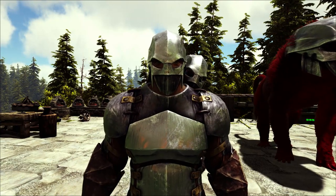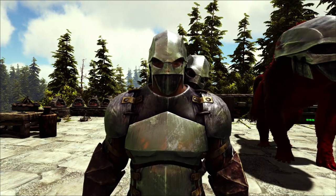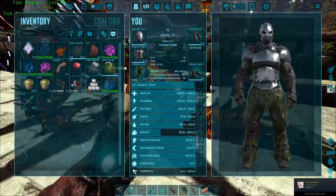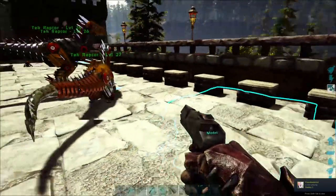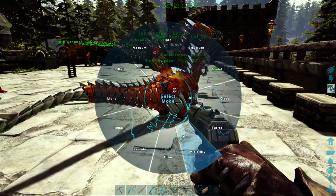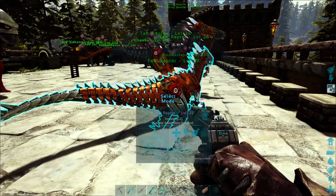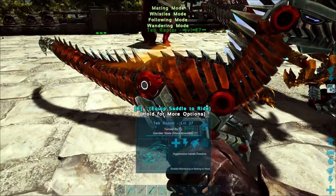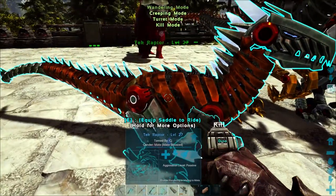What is up ladies and gentlemen, CJ the Cheese DJ and we're back with another Lost Island Hardcore episode. Today we're first going to kill a newly born raptor, and then we're going to head to the aberration cave. I figured we'd try and get some of the artifacts, and if we can get the one in the aberration area, we can also potentially tame some creatures down there.